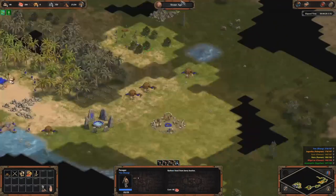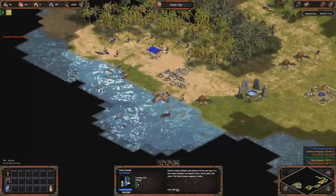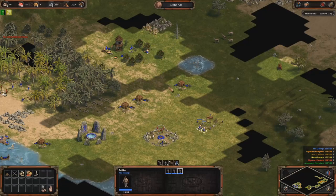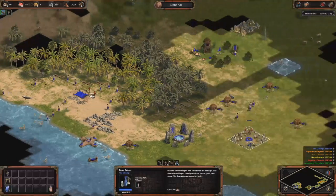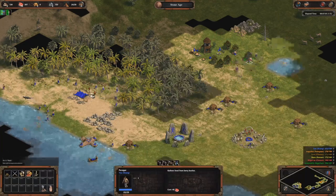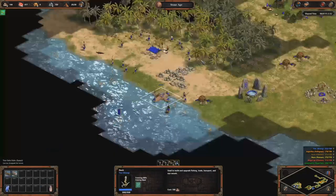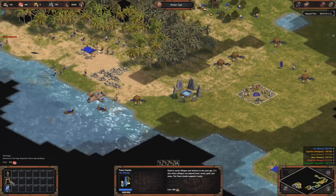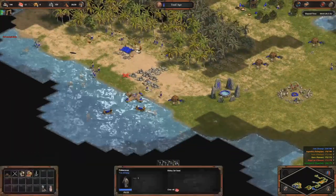With Shang you might want to click the next age with 24–27 villagers, whereas normally you go 22–25, because with Shang you need less food. Now we are going to click Tool Age — clicking Tool Age at around 7:30. I'm putting my villagers on berries now.